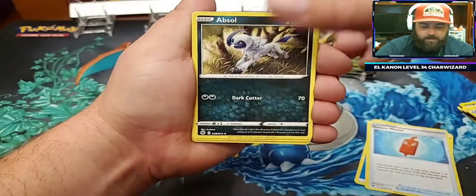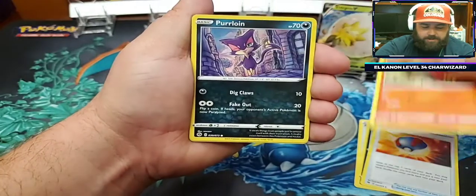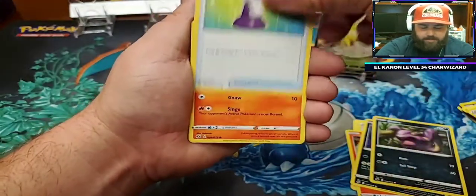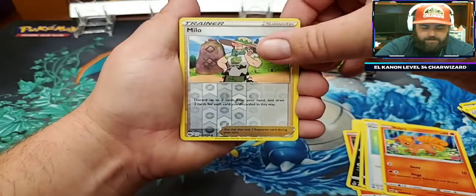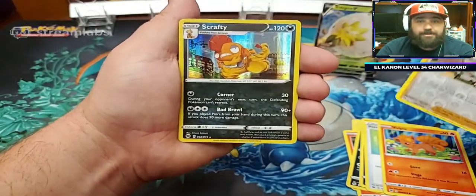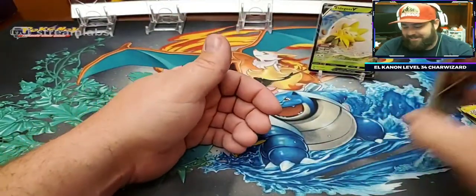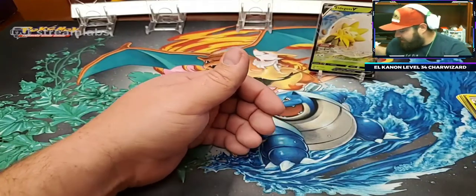Cards continued: Rotom Phone, Obsol, Great Ball, Sizzlepede, Purloin, Ekans, Potion, Vulpix, Milo, Reverse Holo Scrafty. We're already getting doubles in only four packs — that's a bummer. Four stands might have been a little bit optimistic.